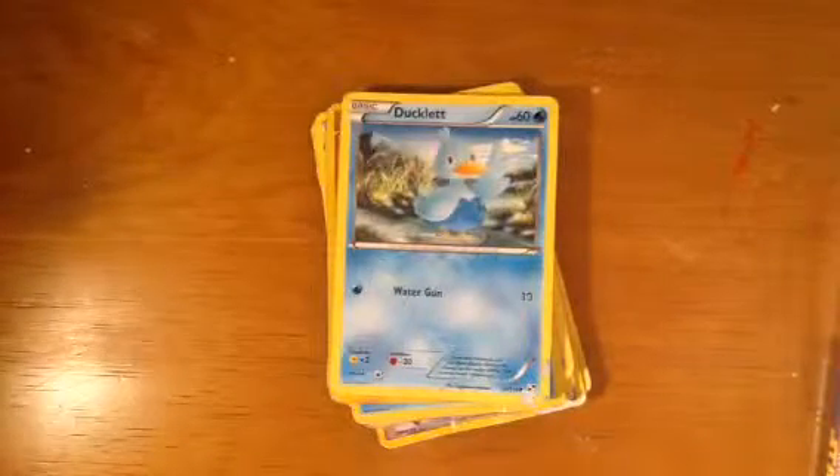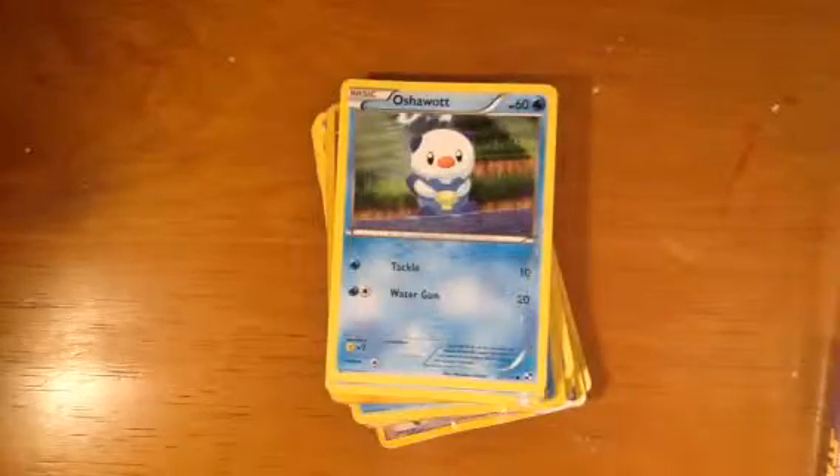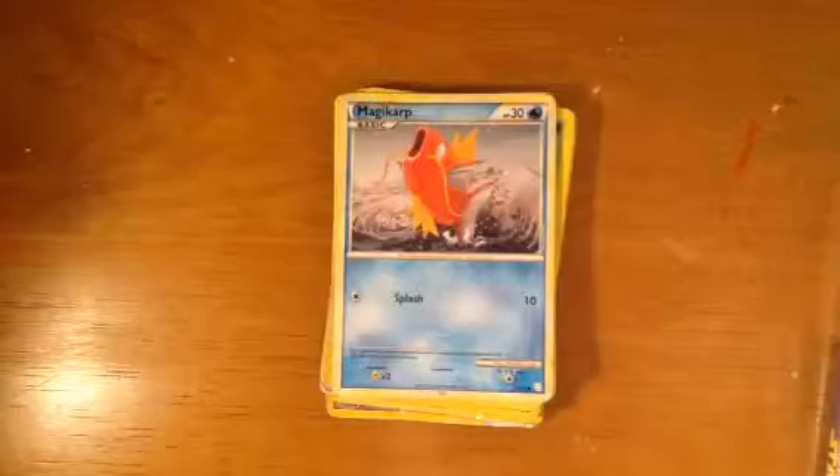Darkrai. There are a few I want — like Snorlax and just a few others. Snorlax is my favorite Pokemon. And there's Oshawott — he's one of my favorites. I also love — I forgot their names. Kaiju... I forgot the names. Alright — Magikarp.